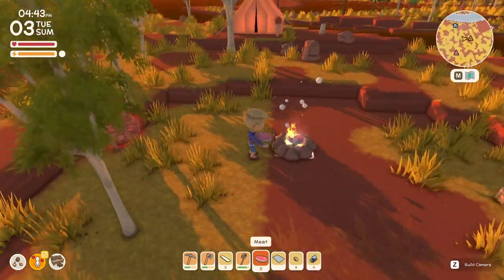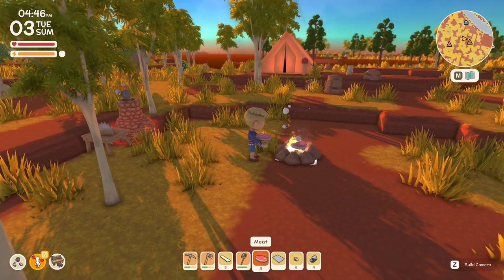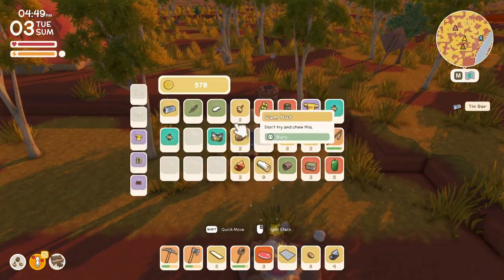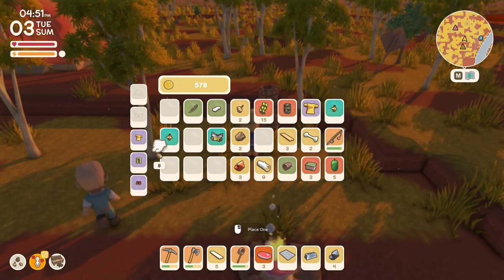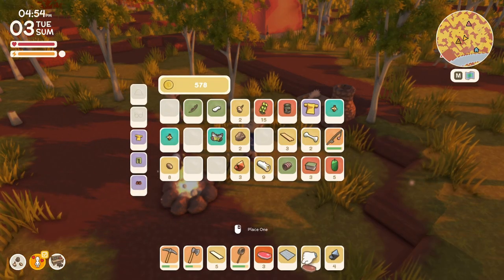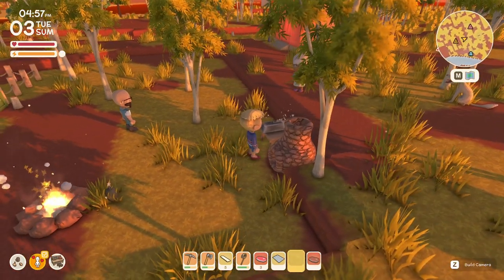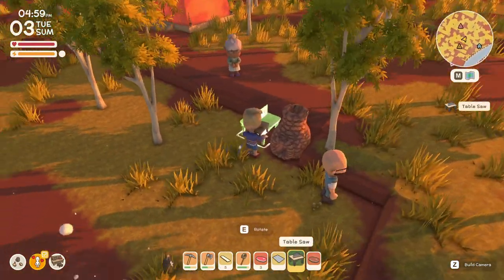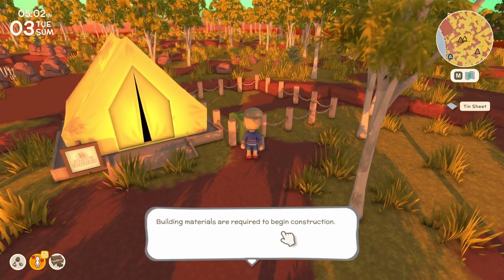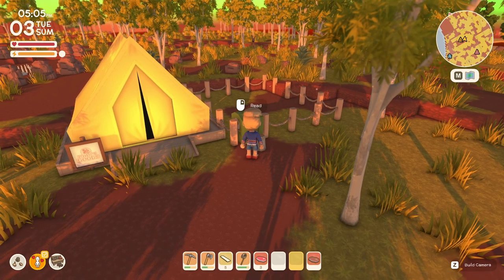Let's cook up another piece of meat while we're waiting. Good music in this game. Looks like it's time for bed. Let's take this tin bar real quick. It says cooked - okay yeah it's cooked. Let's go ahead and cut this. Quit picking up the table saw, please. Let's go toss in our two tin sheets. Place items - tin sheets. Now all we need is nails.